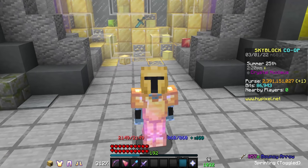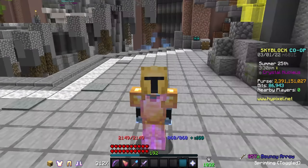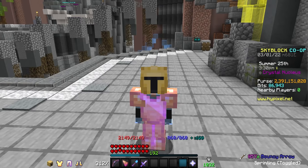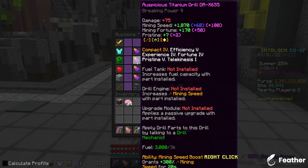If you are going with the budget setup, it's really important to note that your rates will not be nearly as good. In my opinion, the best budget mining option is Divin's armor with only 3 of 5 chambers applied, not utilizing perfect gemstones, and using a 655 drill — a decent one like this will only cost about 200 to 250 million coins.